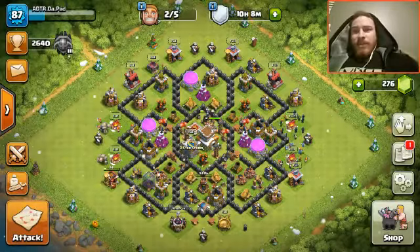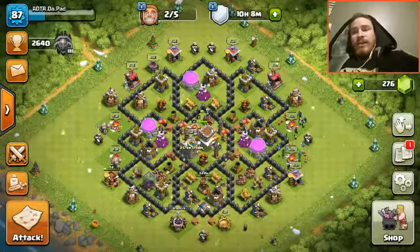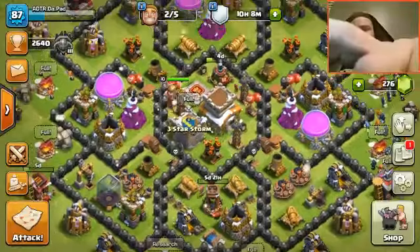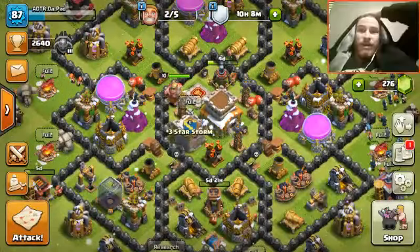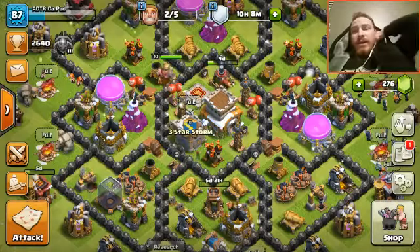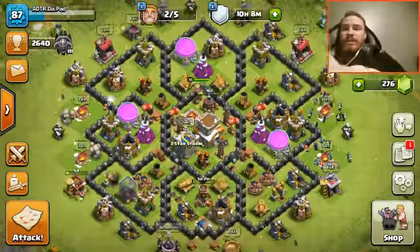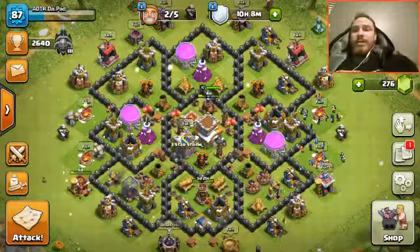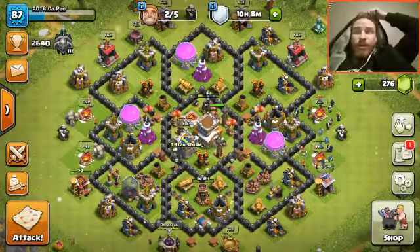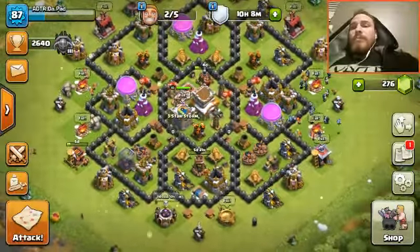It's pretty much maxed out. The walls are done, a lot of the point defenses are done. The only thing I need to do is two Teslas in the middle, and then the air sweeper and bomb towers are upgrading. Aside from that it's just the dark elixir troops and spells — literally just the minions, earthquake spell, and poison spell, which I think should be prioritized first.